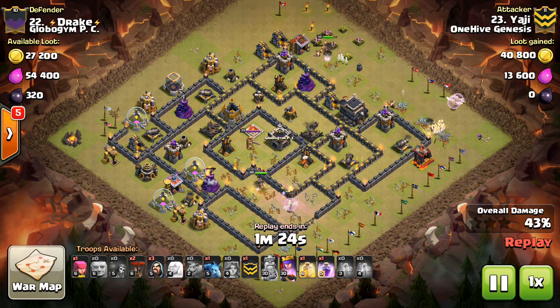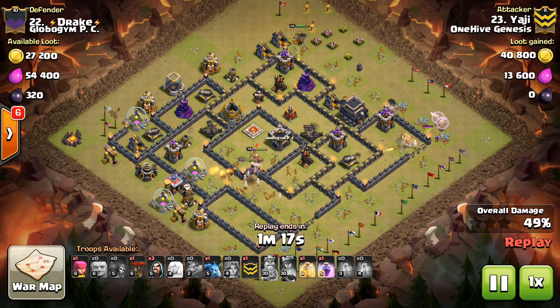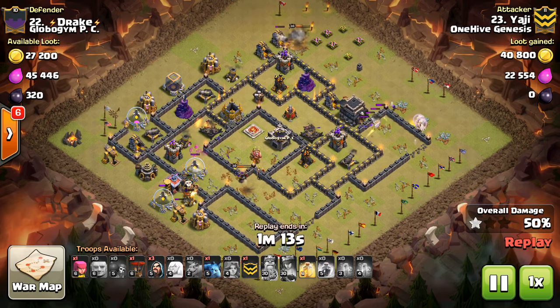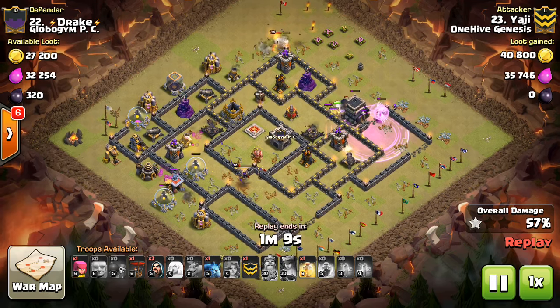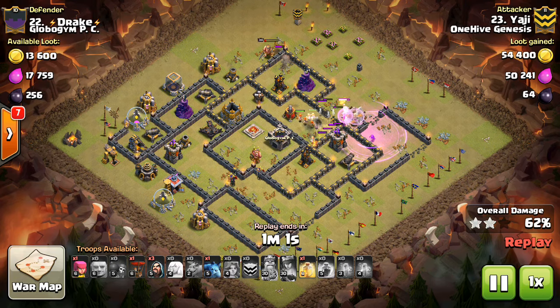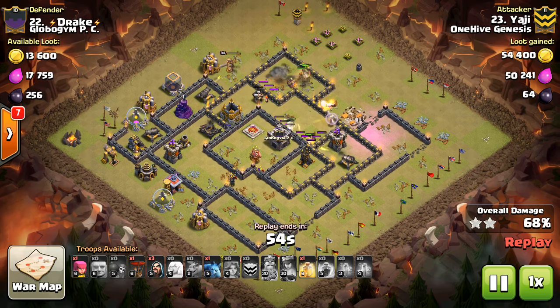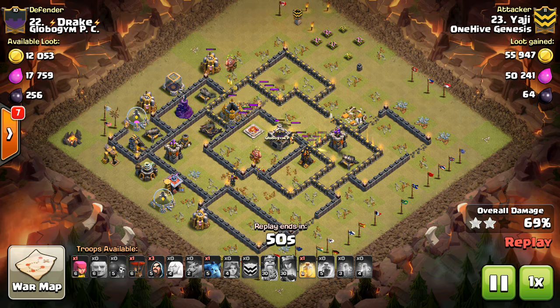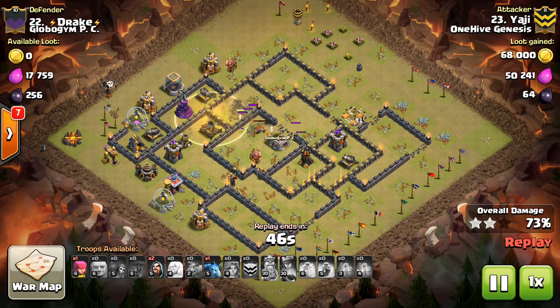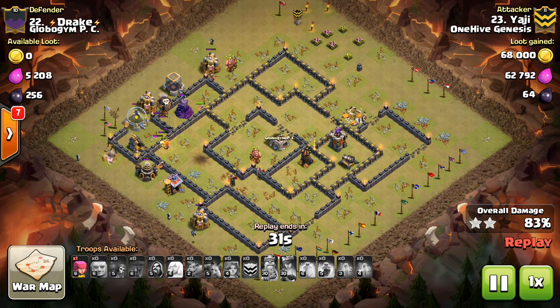Let's start at Town Hall 9 — should you have a troll Tesla? I think it's way underused at Town Hall 9. At Town Hall 9 right now, a lot of bases are being fresh three-starred. If you can survive one attack without being three-starred, you've done your job. If it takes two hits to three-star your base, that's success. If every base in your clan did that, they wouldn't have any leftover attacks. The first attack is really the most important thing, and the troll Tesla is very strong on that first attack.